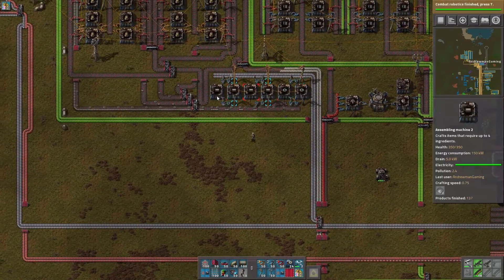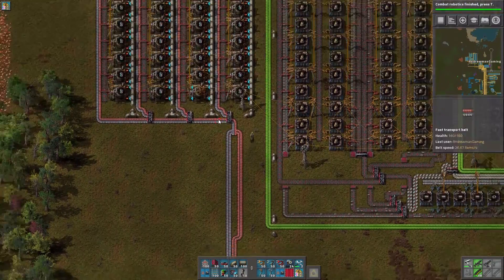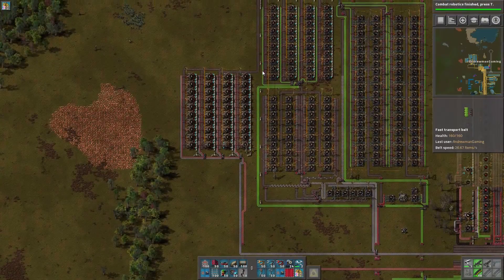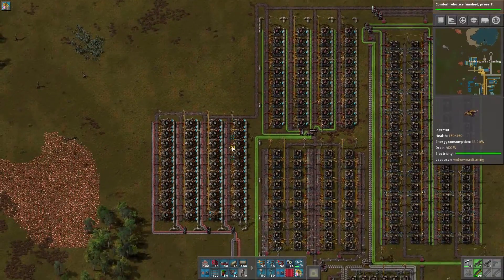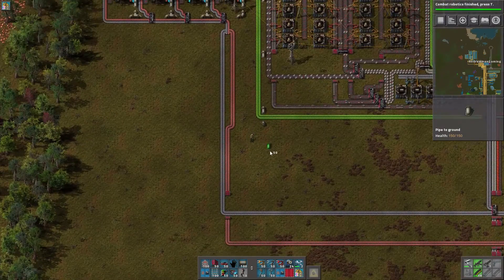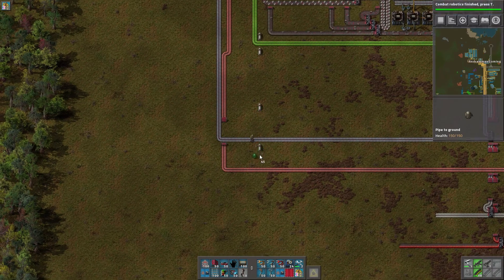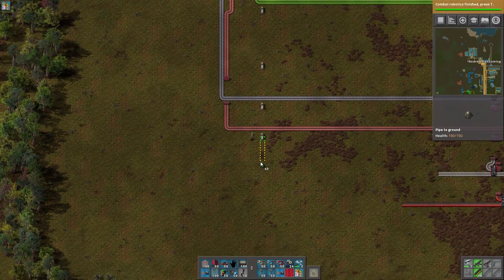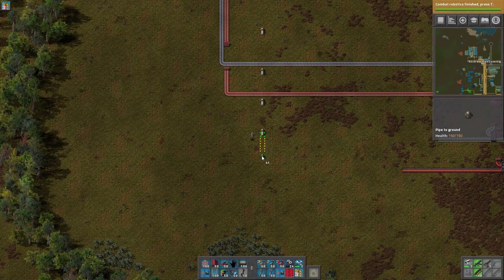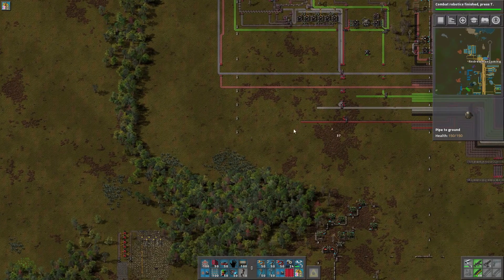Let's make sure that everything is working - run through it and make sure everything's being produced. Our iron is working just fine, which is good. This iron is not being used yet because it doesn't look like we have connected whatever this is supposed to be. What do you use by the way - sulfuric acid? Is this also using sulfuric acid? No, you're using lubricant. So we need to connect sulfuric acid and lubricant, and that's actually going to be kind of a tall order.